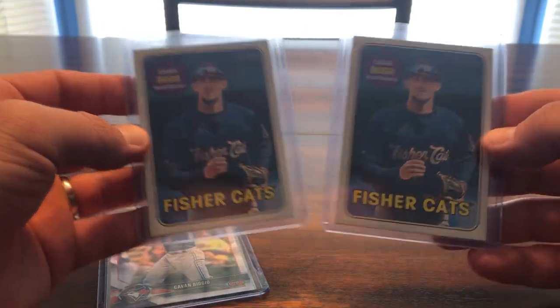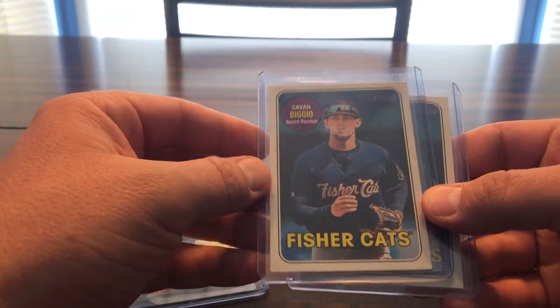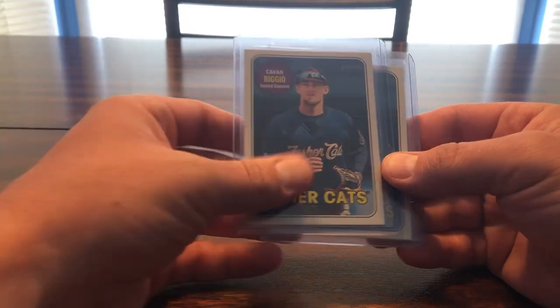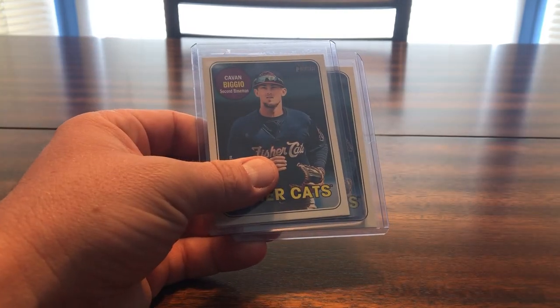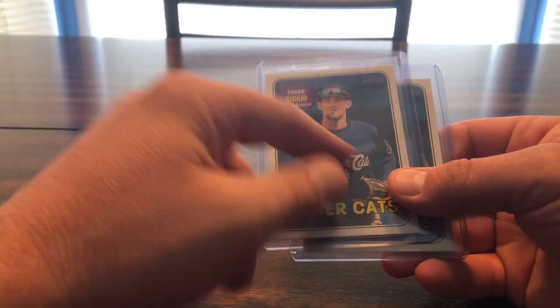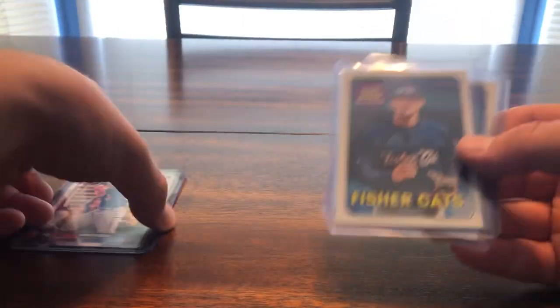Here's 2018 Minor League Heritage for the Fisher Cats — this is just the regular card, and then this is the glossy version. It's hard to tell in the top loader, but if you know Heritage it's like a thicker stock with paper on top. This one is just a glossy variant of that.